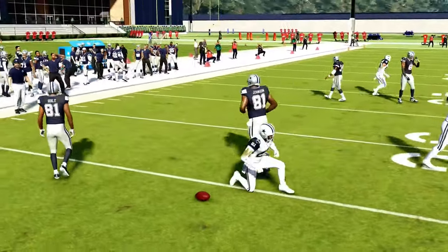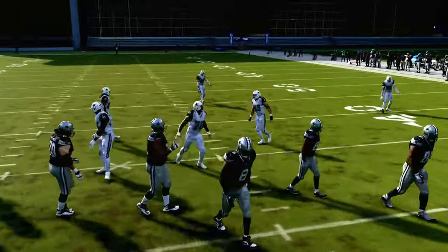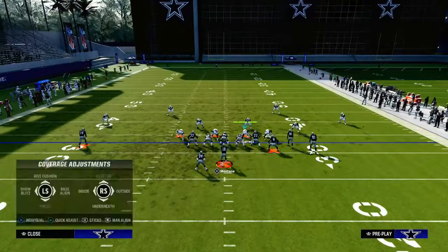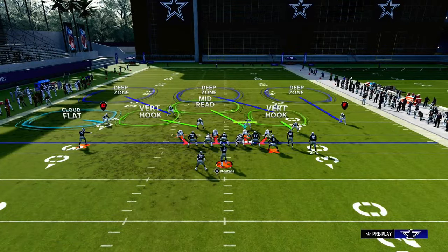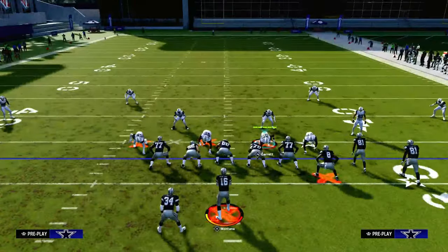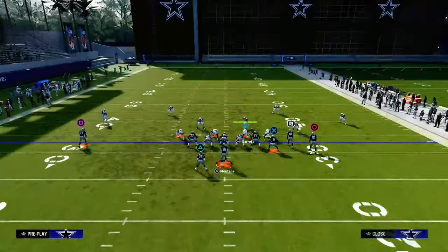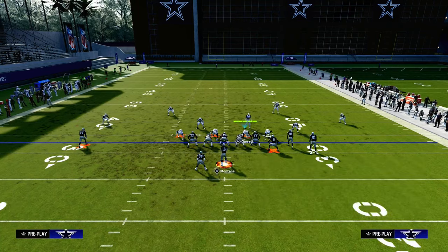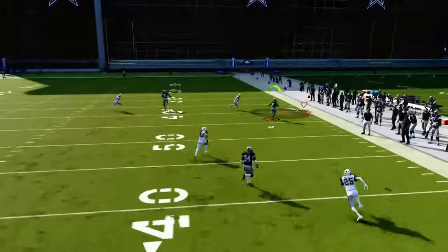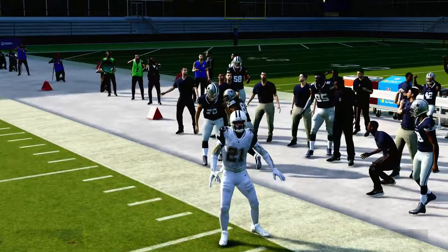Most competent Madden players understand this, so what they want to do is run their bunch to the short side of the field. That clear-out streak, instead of being in the seam area, is basically on the numbers. Because he's close enough to the numbers, the inside third avoids him, the outside third takes him, and it leaves that corner route open — people will throw that on you again and again.